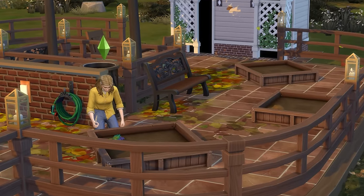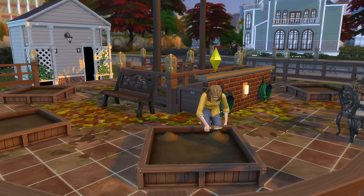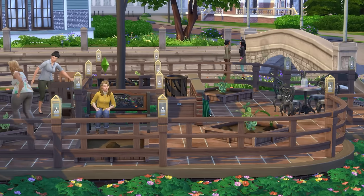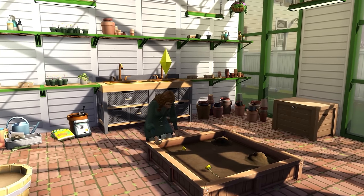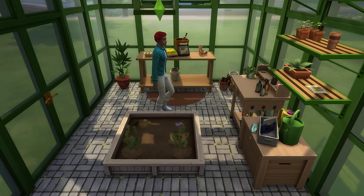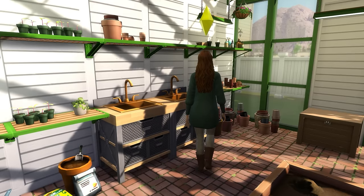Note that generally townies won't autonomously plant things, so you'll have to be the one kickstarting the garden by planting various produce. While an outdoor space absolutely works, if you have the Seasons Expansion Pack, you can also consider a greenhouse for this style of lot, as plants placed indoors will be considered sheltered and thus grow all year round — which is very helpful seeing as different seasons can really mess with your plants.